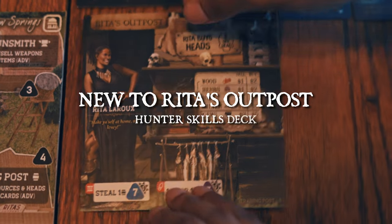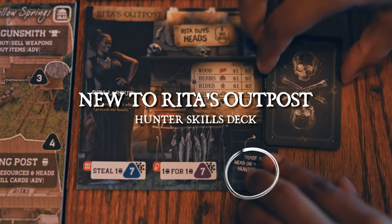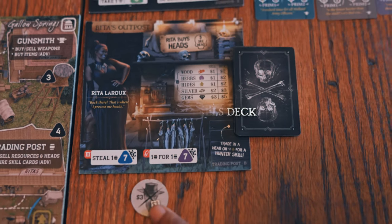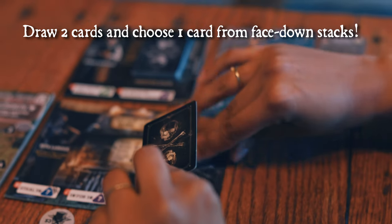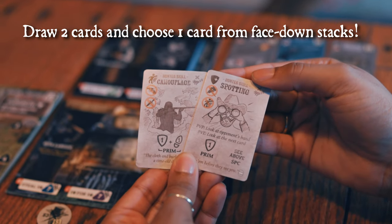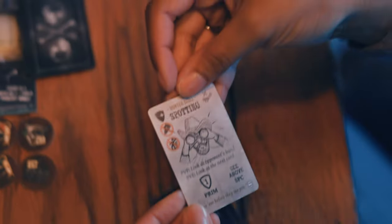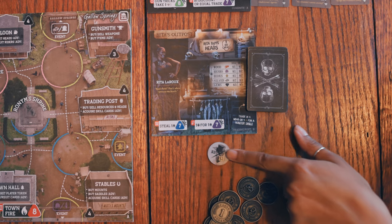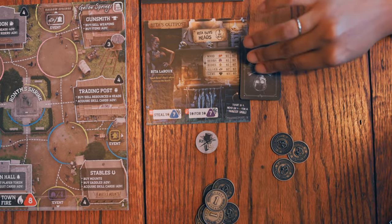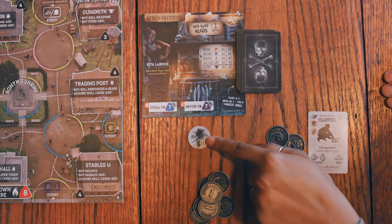In Rita's shop, flip her tile to side B and place the new hunter skill cards shuffled on the right side. As a no-grit action, you can gain these combat cards by trading in a head or discarding four hides. Unlike face-up stacks, when purchasing from a face-down stack you may draw two, choose one to purchase, and sweep the other to the bottom of the deck. Cards gained go straight into your combat deck. You can also sell heads to Rita, earning both the sale price and a hunter skill card. Tokens sold to Rita are always returned to the supply.